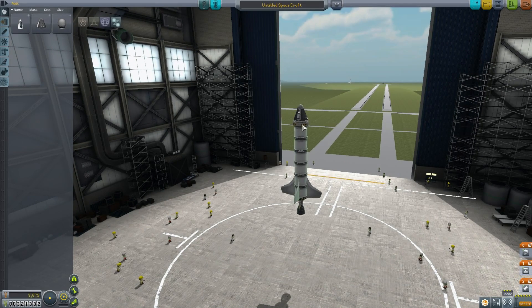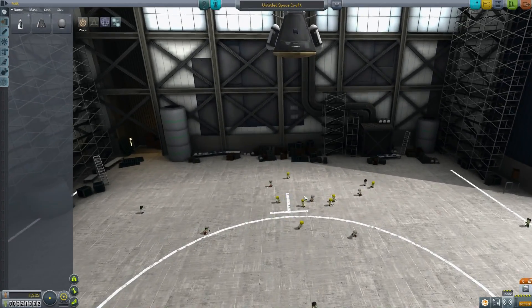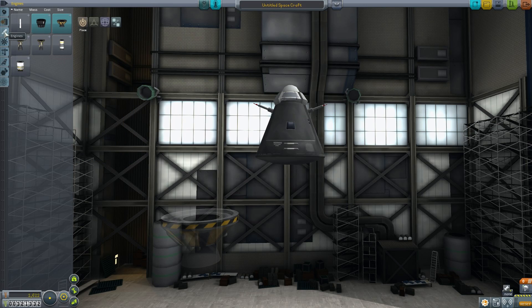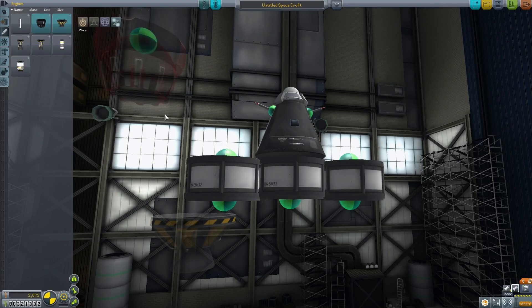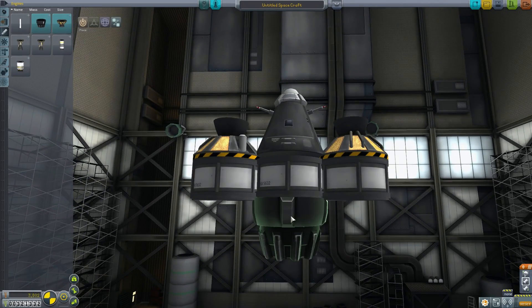We're just going to build a super simple mission to test these items — we don't need a full rocket. We just need a capsule so we have someone controlling it. We had to test the LV-909, so we can have a very simple fuel tank in the middle and pair another fuel tank off the side. We'll put the Wheezy jet engine in the middle. That jet engine isn't going to do much here.